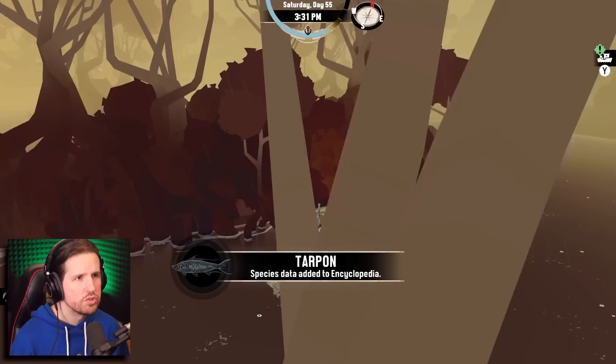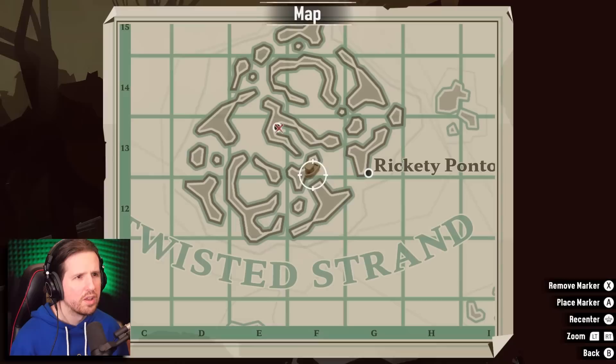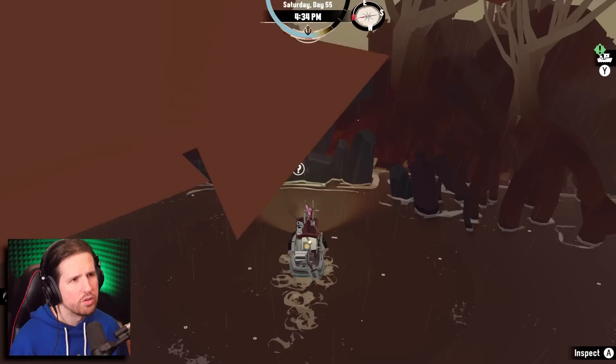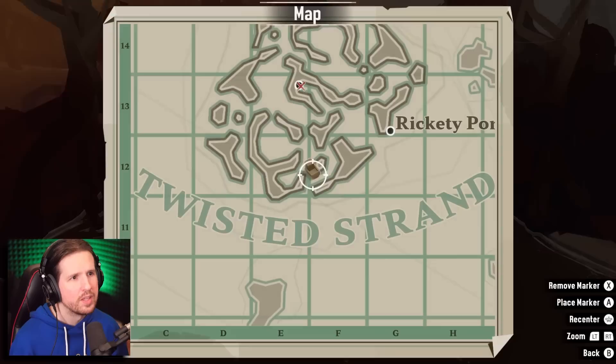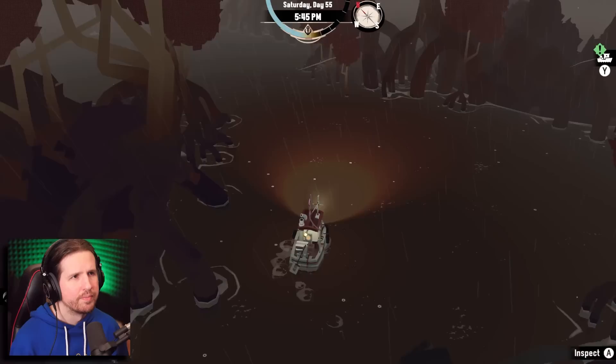If we want to get to the center, something tells me that's just blocked off right there. Touch the stone — it doesn't do anything. Maybe I have to be insane for it to do anything. More garfish — we don't need more of those. Can this be blown up? Yeah, I think it can. Now back here going straight — oh, where am I now?